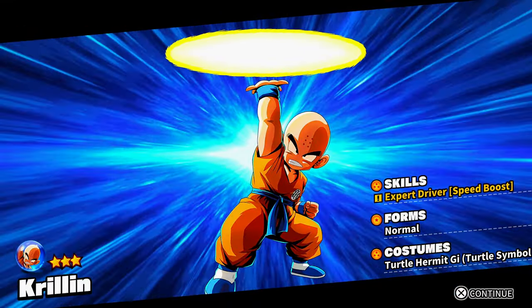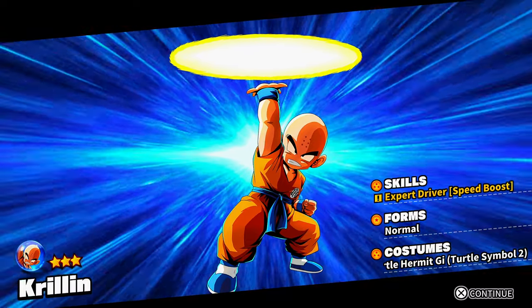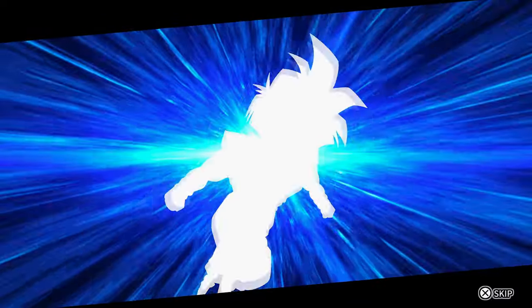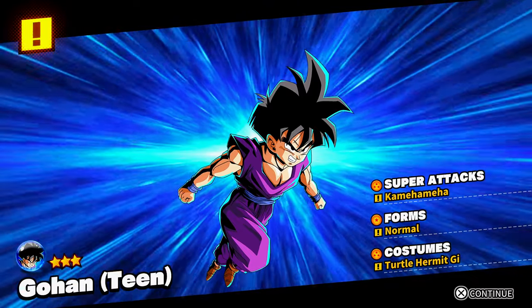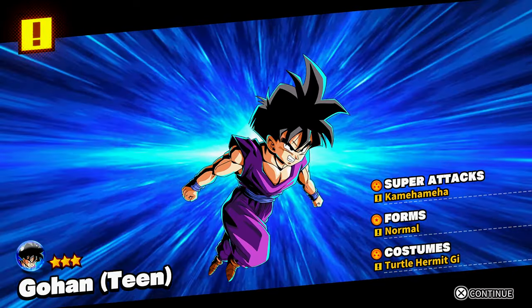We got Krillin — we got the Driver. The speed boost is crazy if you power it up with Bulma. We got a different Gohan with Kamehameha, Normal, and Turtle Hermit.